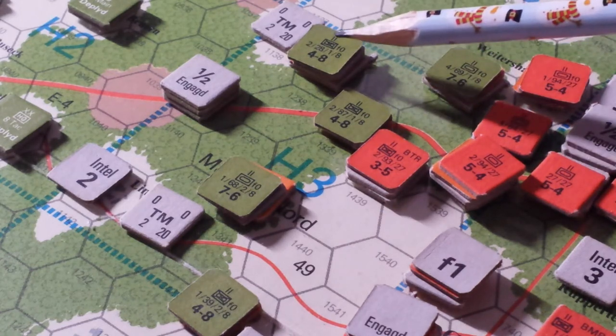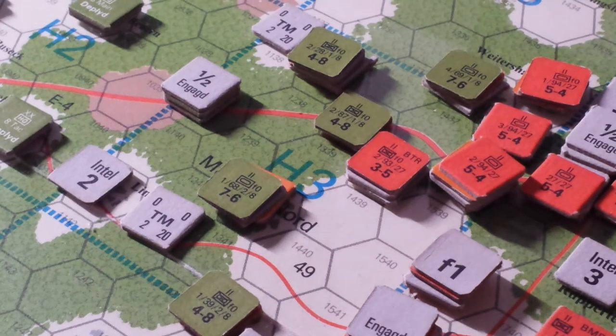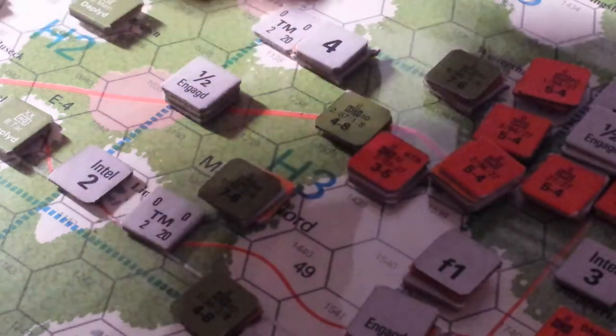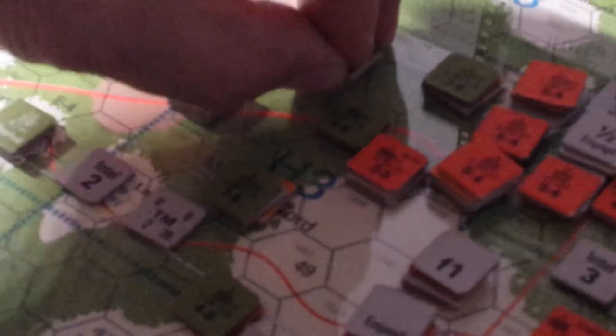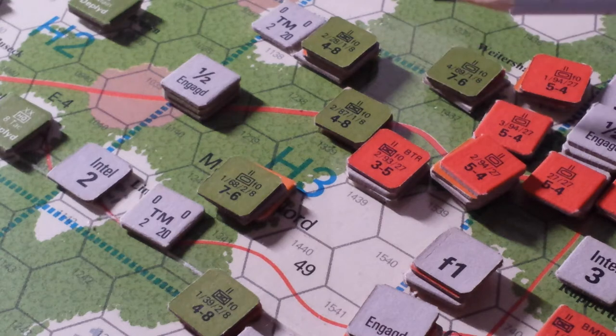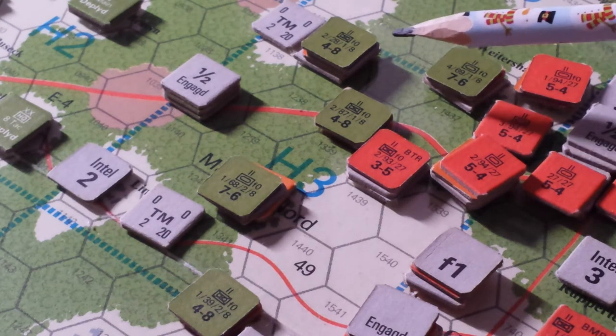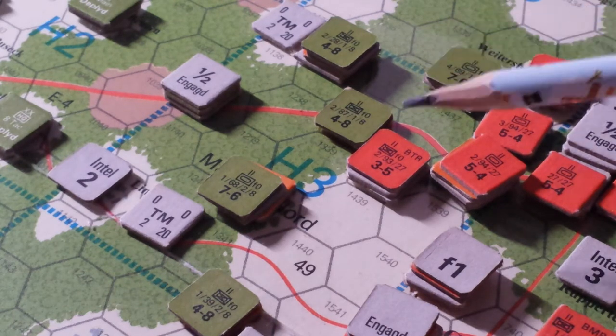We can put him into recovery next turn and get him off his fatigued mode. He rolled safely — he's fatigue level two. When you bring him back a level he'll be combat effective without massive negative column shifts.